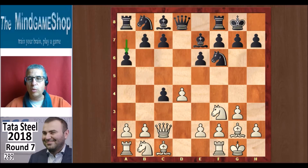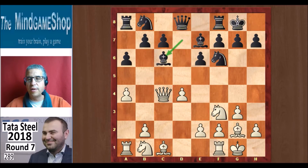A6 was played by Wei Yi, and you can take back on c4 straight away, but Mamedjarov decided to play a4 first. Bd7, queen takes, and Bc6. This is one way to try and neutralize the Catalan bishop.